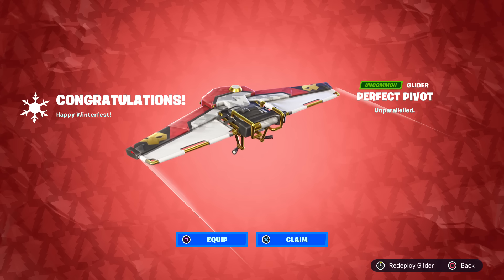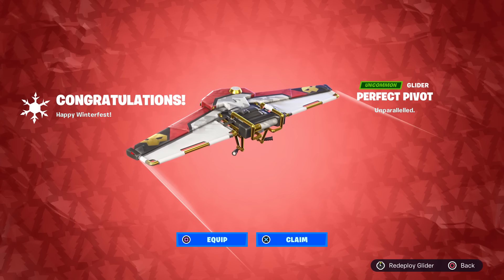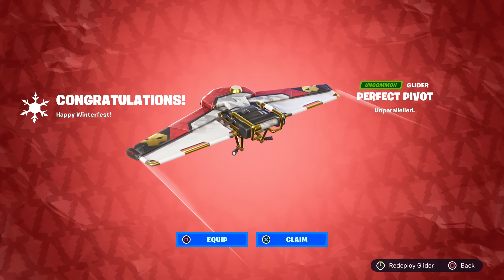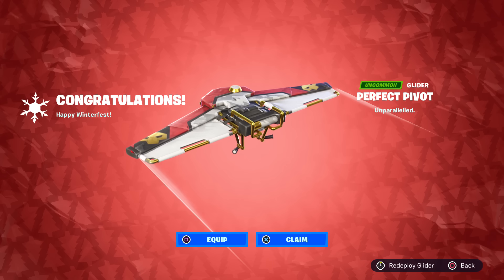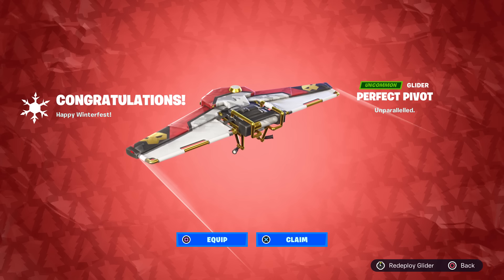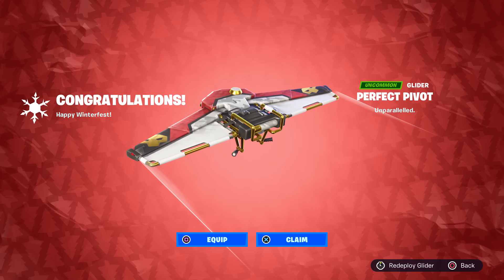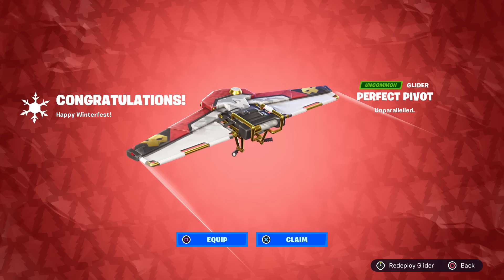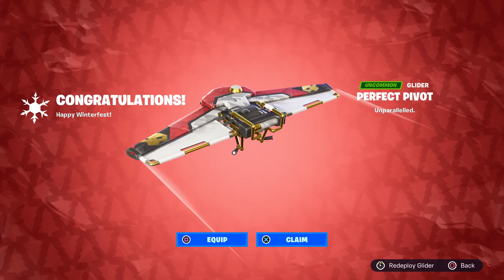The third scenario is that this doesn't mean anything and it's just a reskin of a super rare glider — but why would they choose this glider of all gliders to be in the free Winter Fest gifts? That doesn't make sense unless they're plotting something. There's also a fourth scenario: maybe there's going to be a brand new Reflex skin. We've got the item shop green one, the exclusive Nvidia Stealth one — maybe there's going to be a brand new one that's not exclusive at all, just an item shop skin with the Reflex name.